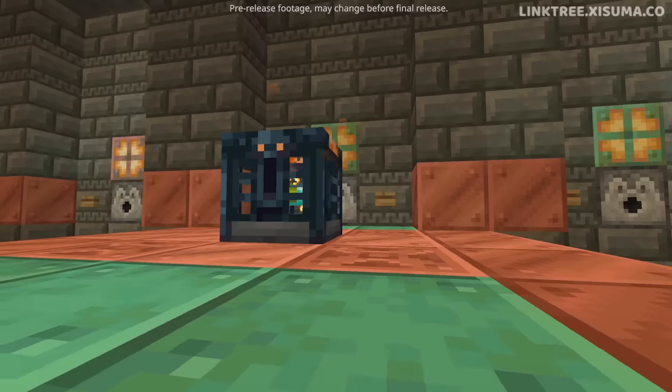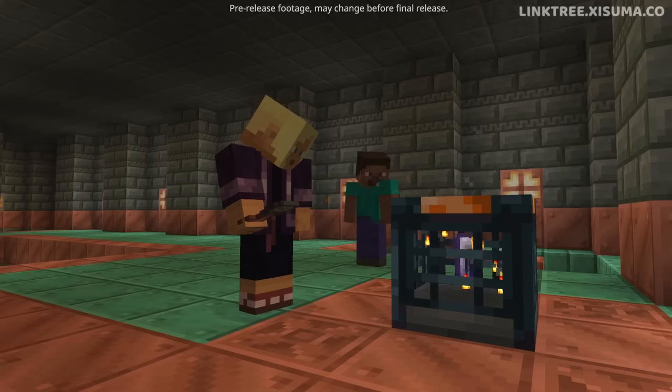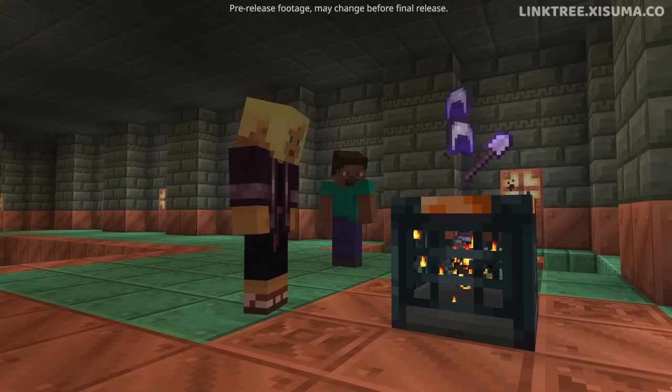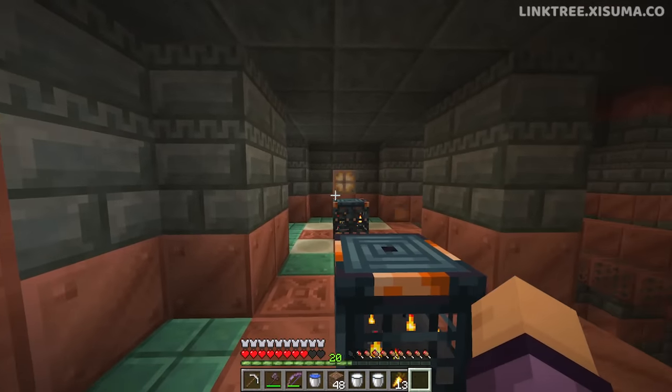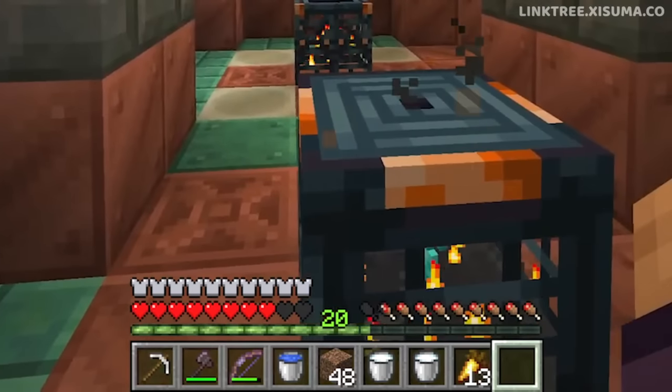With a handful of clips from the video on the Minecraft channel, we get to see this thing in action. If you give it your Trial Chamber Key, the Vault Block will give you some loot as a reward. And if we slow down the video here, you'll actually see that there are diamond items and also a golden apple.